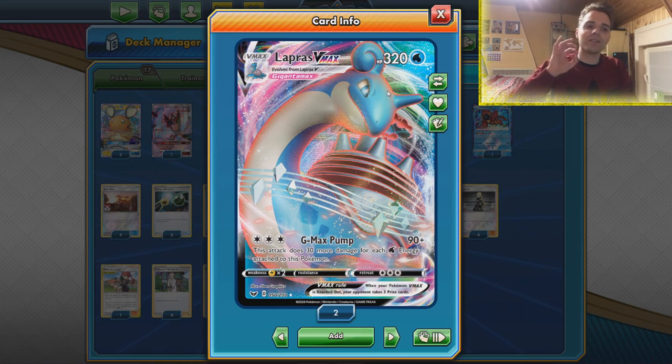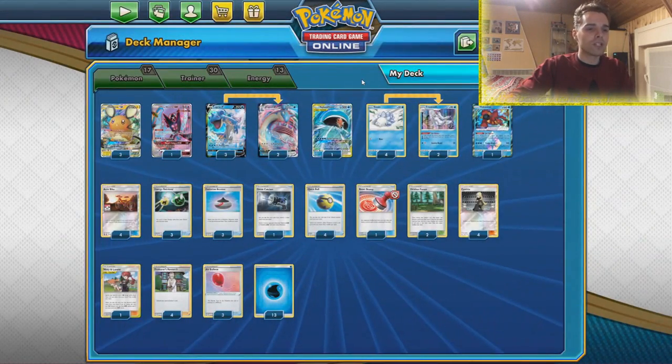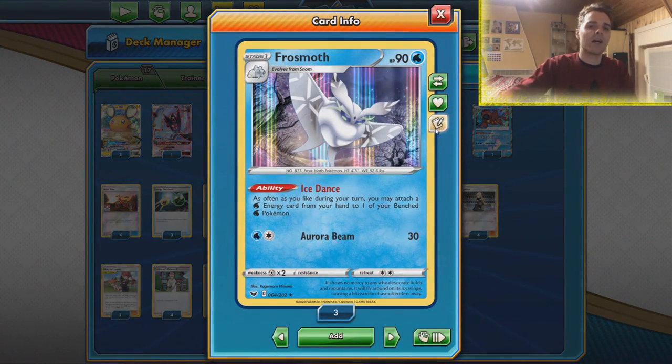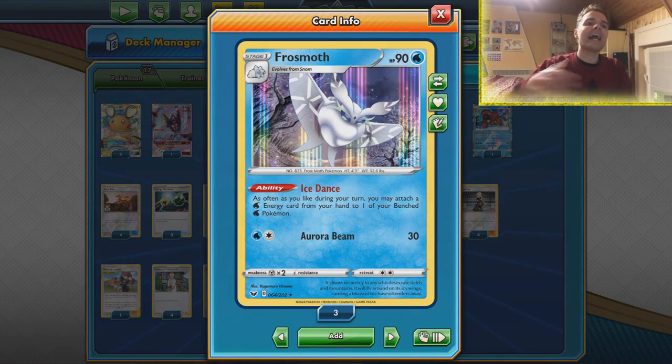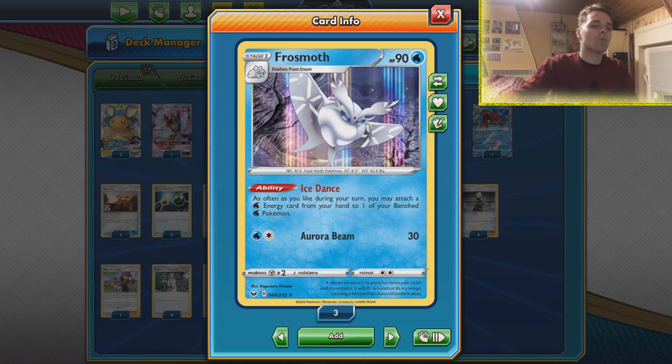We want to use GMAX Pump — we dish out 90 damage plus 30 more for every Water Energy attached to Lapras VMAX. I know we're weak to Lightning, but against Pikarom we'll just take the loss because it's a very hard matchup. Against other matchups we have a great winning condition. We can have Frostmoth up as early as our second turn, and with Ice Dance we can accelerate as many Water Energies from our hand to one of our benched Water-type Pokemon.